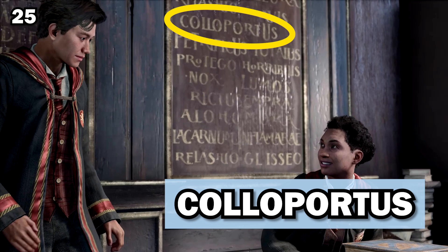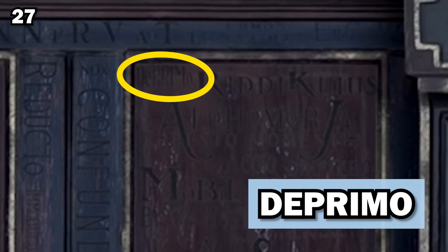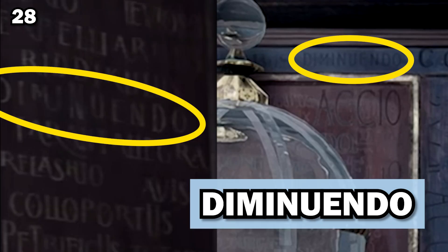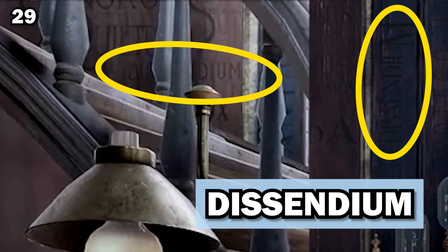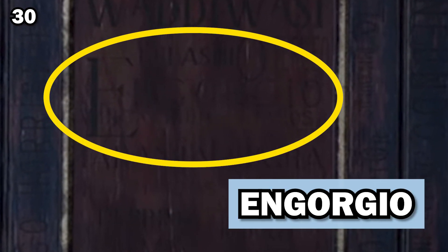Colloportus, the locking spell, locks doors and all things that can be locked — it is the counter-charm to the unlocking spell. Confundo, or the confundus charm, causes the victim to be confused and befuddled. Depulso is a charm used to blast holes in the ground. Diminuendo forces the target to shrink. Descendium is used to open passages. Engorgio, or the engorgement charm, causes the target to swell in physical size.